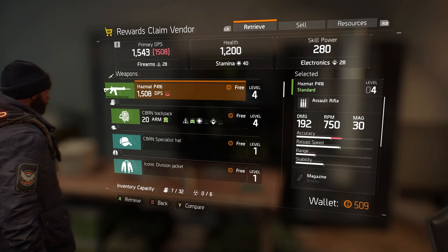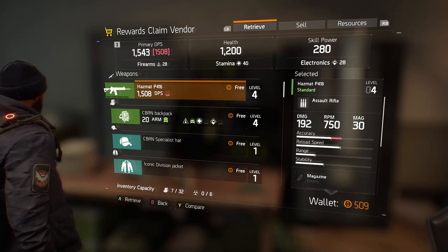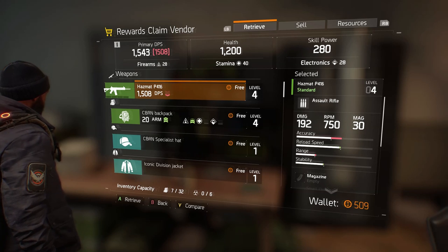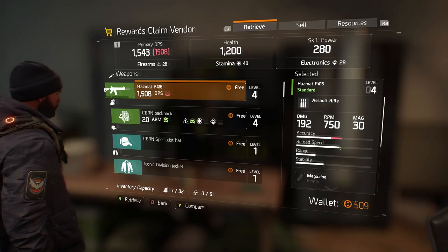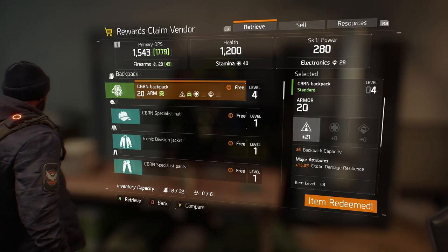I'll go ahead and show you guys what the stats are on these bad boys. First we have the hazmat P416, which does 1,508 DPS at level 4, and second we have the hazmat backpack, which is 20 protection and gives you an increase in firearms.